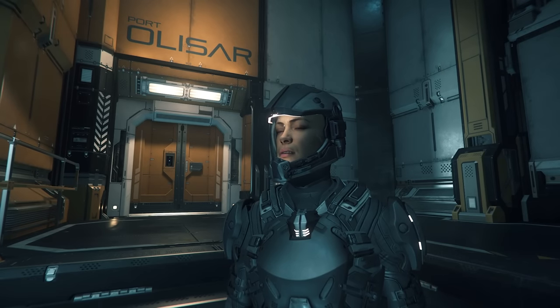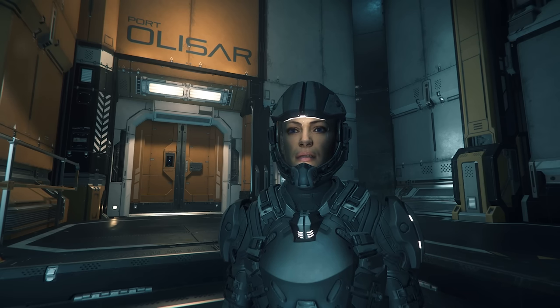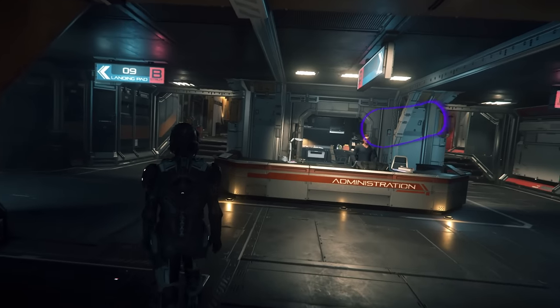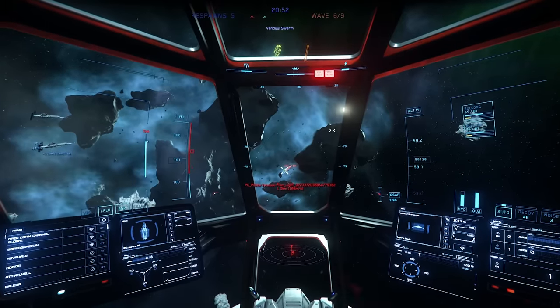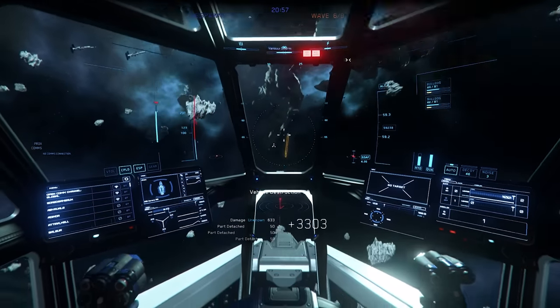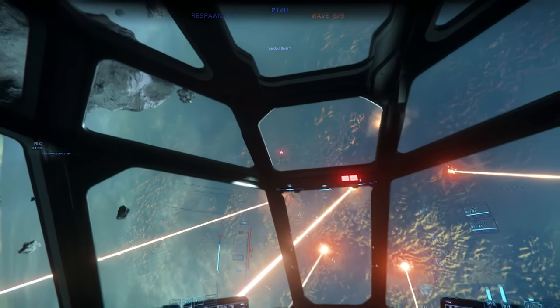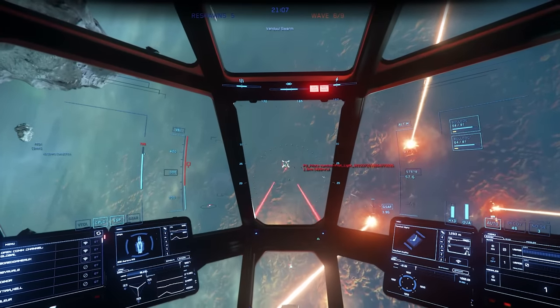Do you like using your eyes for extra immersion in Star Citizen to help aim and do cool stuff? You can with the Tobii Eye Tracker 5, which is on sale at the moment. This gives you native high-precision head and eye tracking in Star Citizen — great for general immersion and combat both in-ship and on foot. Use the links below to grab one for 15% off or to find out more.